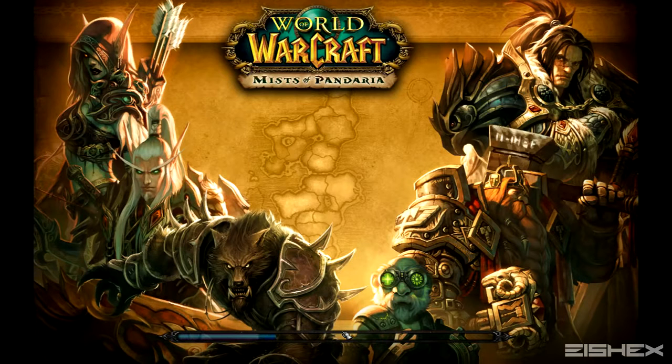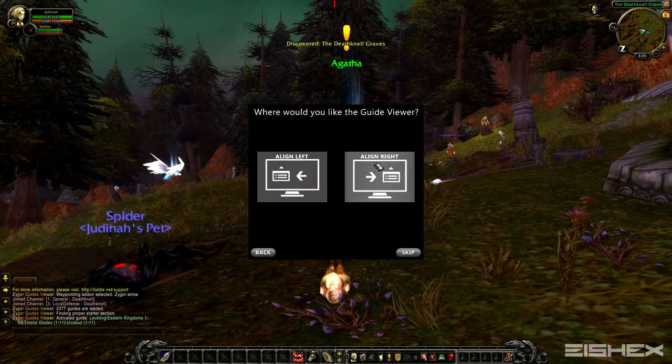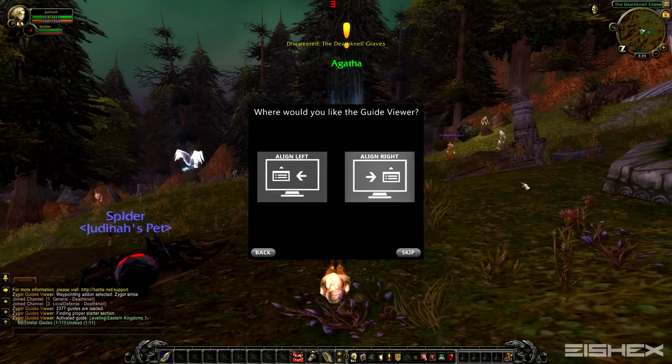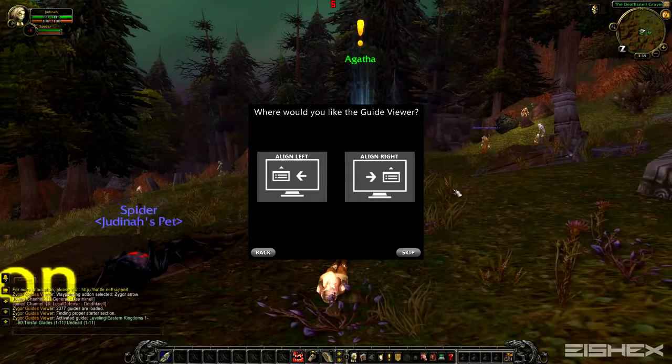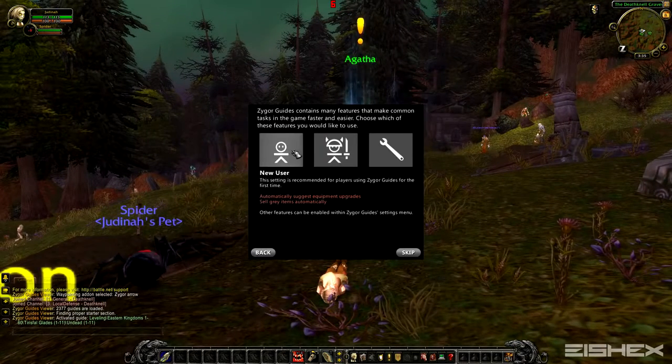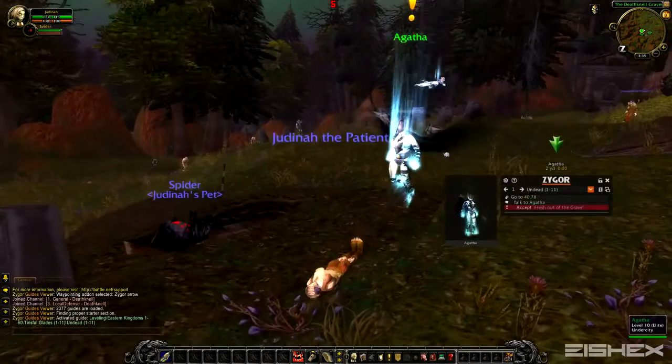Right off the bat it's going to pop up on the screen. Basically just keep skipping through it — you don't really have to do the tutorial, it's pretty self-explanatory and easy to use. We'll hit continue and align it. I usually like it on the right of my screen because that's where the quest log usually is. Hit 'New User' and skip the tutorial — hit 'Let's Go.'